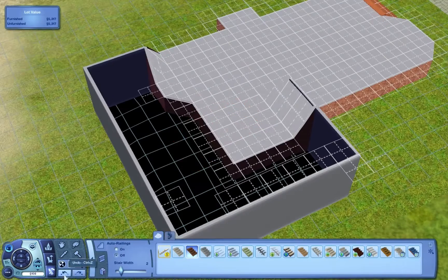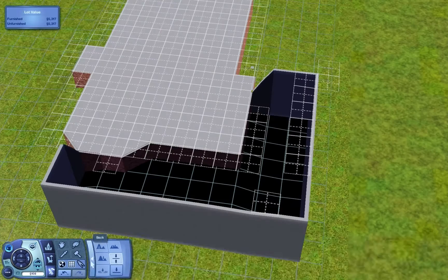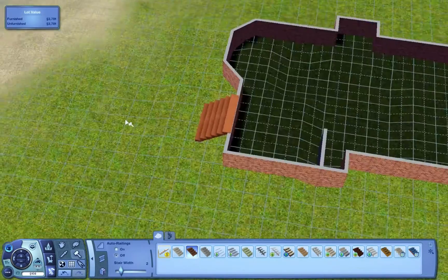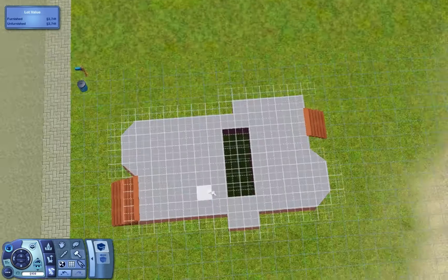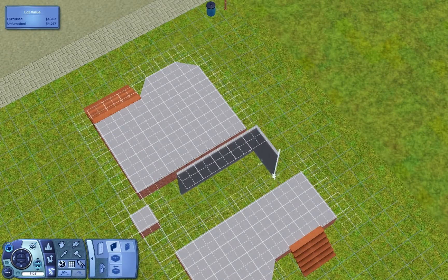Basically, this house — I had been looking around online, just kind of seeing different styles and things like that, and there were a few things I had seen that I kind of merged into one house. So that's kind of what we're doing here.